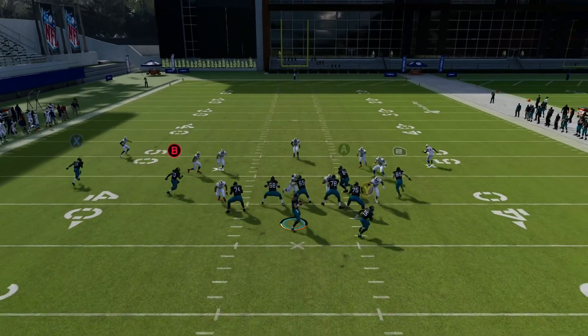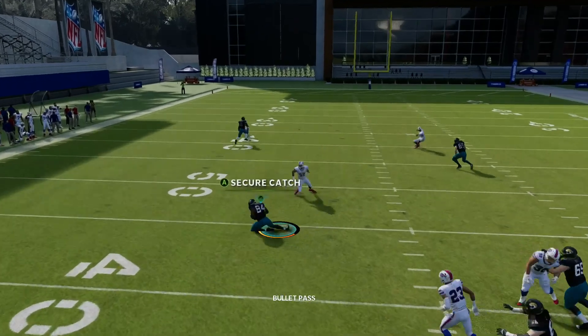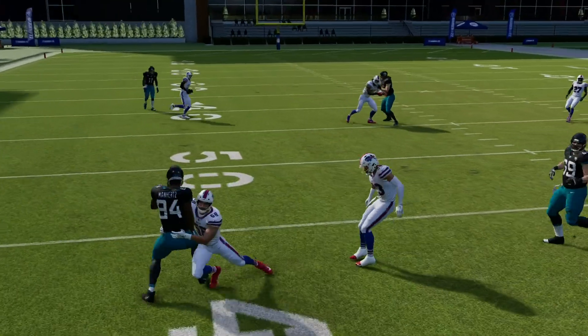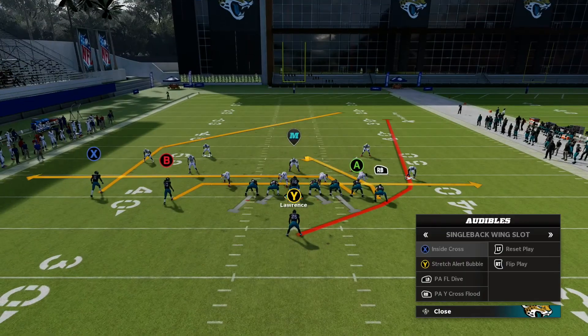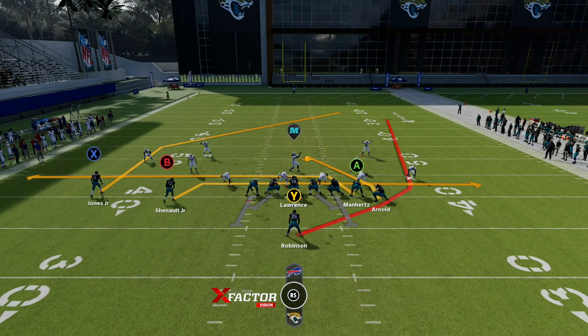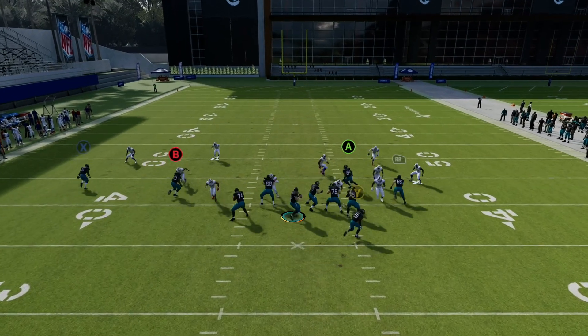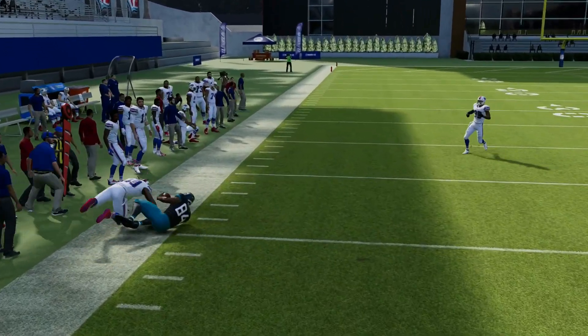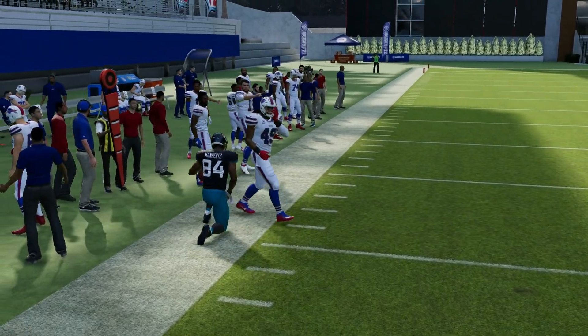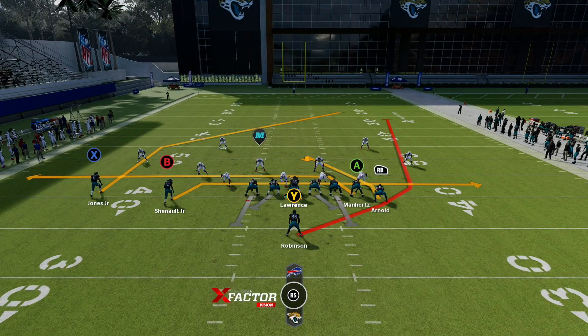We'll run that again. Here we're just going to get cover-0, so it doesn't matter. Shout-out to the Jags too, man - beating the Bills, that's tough. We got molly-whopped right there. And against man, of course, those drags are going to be good, especially if you get multiple tight ends that are, or at least one tight end that's really fast.